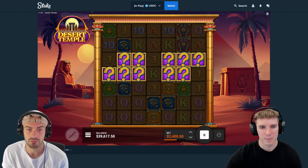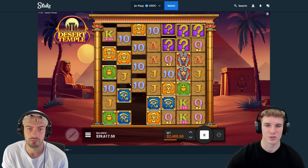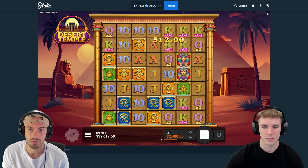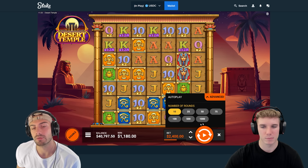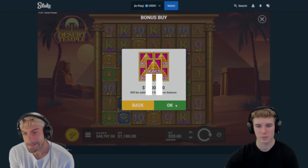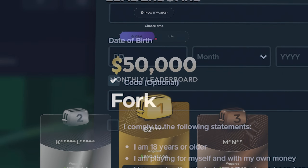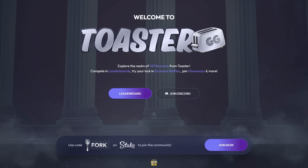Last spin, then go back to a bonus? Yeah. Oh, maybe if it's like huge profit we should do one more. Yeah, you know the rules. I don't think it's going to be huge profit though. I think we're at 1.8. Yeah, 1.1. I would do like a 10 on the higher volatility one. I hope you're enjoying the video so far. I just wanted to take a second and tell you guys about Code Fork. If you sign up on Stake with it, you automatically get entered into our monthly wager leaderboard over on ToasterGG. Go check that out. Now let's get back to the video.